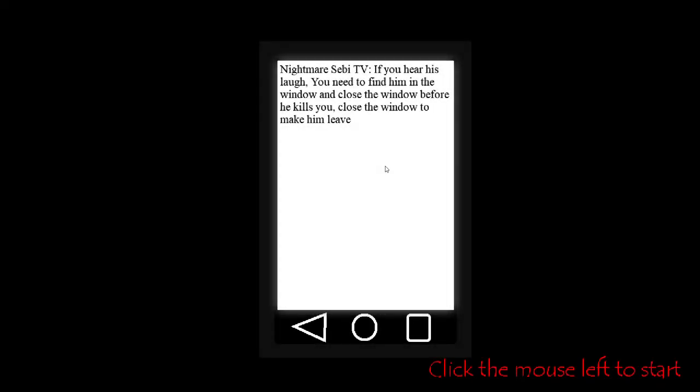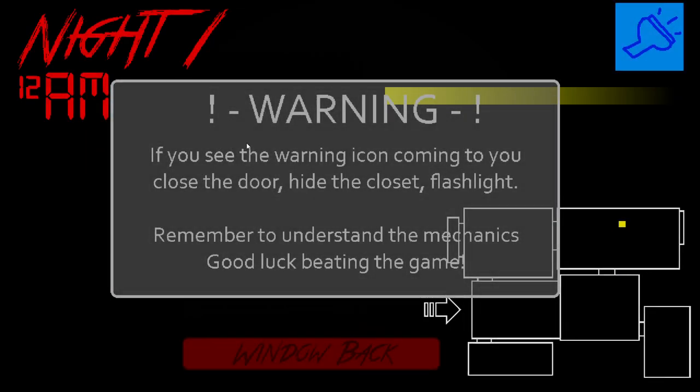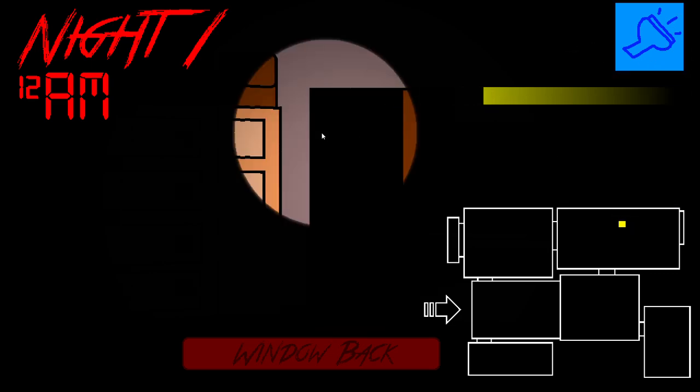I'm so confused. If you hear us laugh, you need to find him in the window and close the window before he kills you — I did that. Close the window to make him leave — I did that. I closed the window. Is that warning telling me something I'm missing? I'm so confused. If you see the warning icon coming to you: close the door, hide in the closet, flashlight. None of this makes sense.